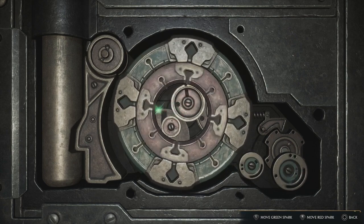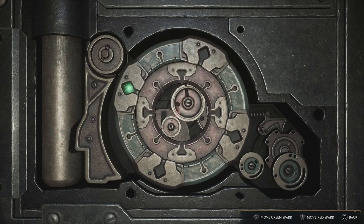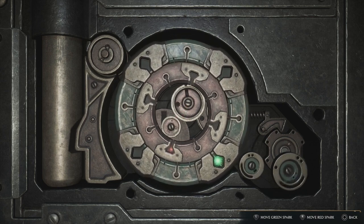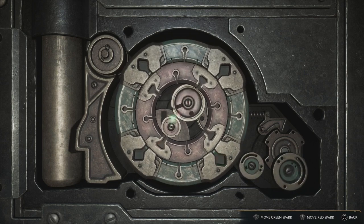So we'll just reset this here real quick — just randomly all around. You can just put the green one anywhere, turn it round until the cogs in the bottom right start to spin. Then put the red one into any spot, spin it until those start to spin, and hold them both together.